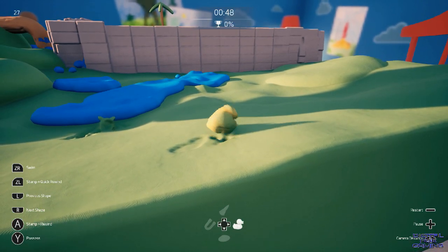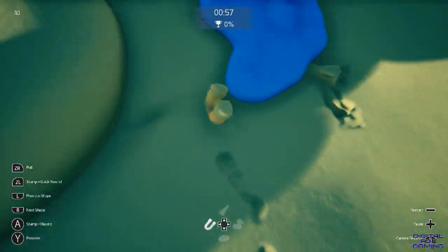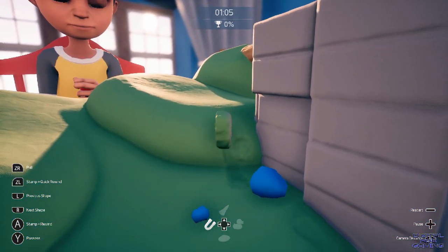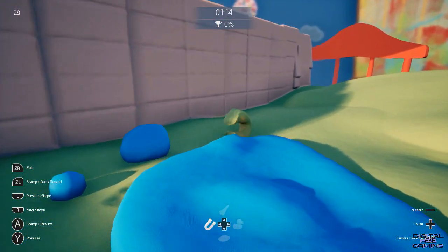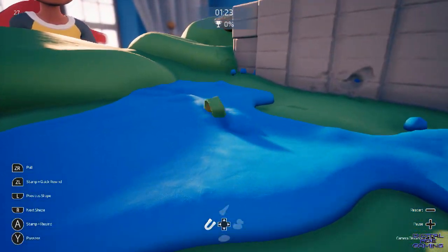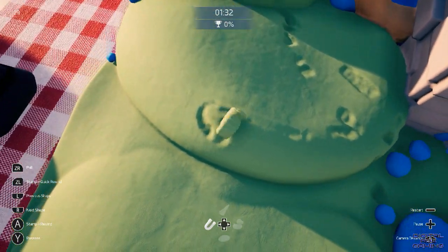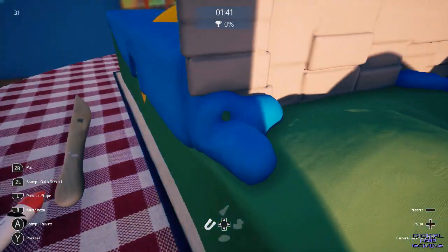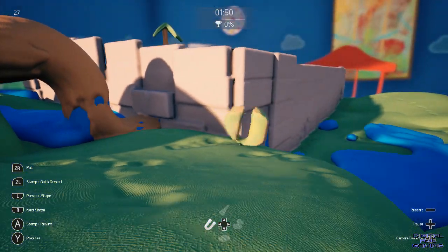How about a rubber duck? There's also a magnet. Whoever made this level hasn't even put in the objective. You've got your FPS counter in the top left. On Switch, it might not be the best idea to put an FPS counter in a sandbox type game, especially in the level editor, because a lot of people are fixated on frames per second. Seeing that dip into the 20s quite often could be disheartening. It seems to try and manage 30 FPS pretty well, but the more objects you put down, the more it's going to hit that frame count.